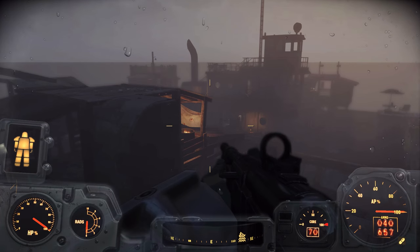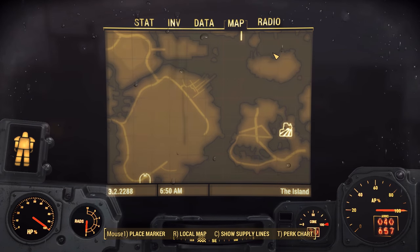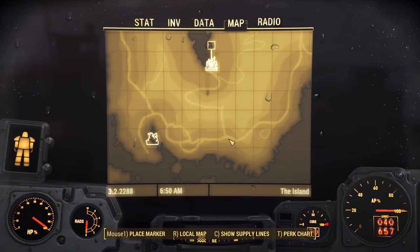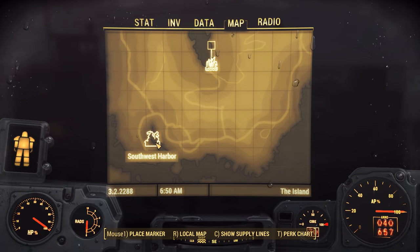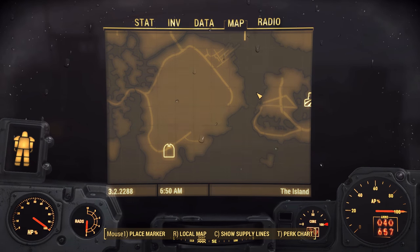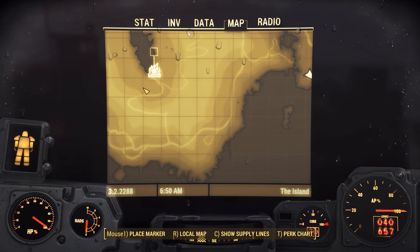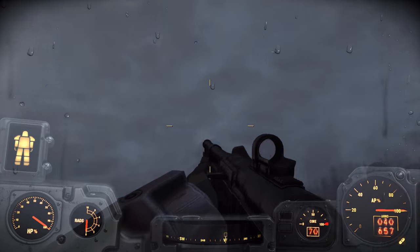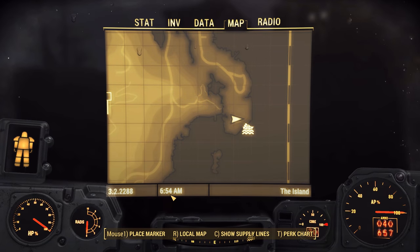Today we're back at the MS Azalea, which is currently our southernmost waypoint. We have a couple of missions down here at the southern part of the island. We're not doing them this episode, but we are going to continue traveling south to grab the Old Pond House waypoint and the Southwest Harbor, so we have good fast travel points for next episode when we start doing these southernmost missions.